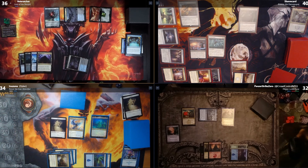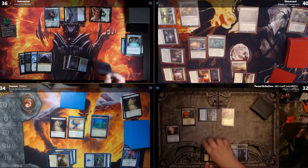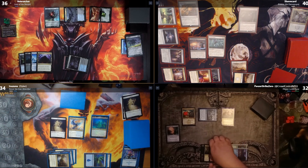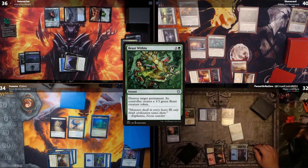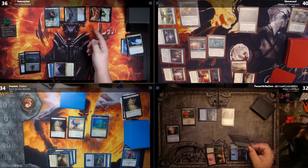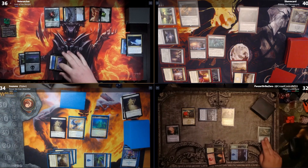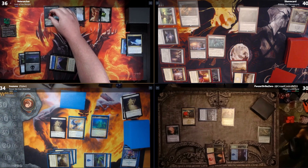I've been getting bullied this entire game for no reason. I have an attack trigger — I draw one and discard Ringwraith. On the attack, I pay three to Beast Within your ring bearer. No you're not — I'll Counter Squall it. You can't — he's got Ward... actually he doesn't. Either way, Counter Squall counters it and you lose two life. I tried, Dylan. I'm sorry. I get a fifth Ringwraith — now I'm at seven Wraiths.